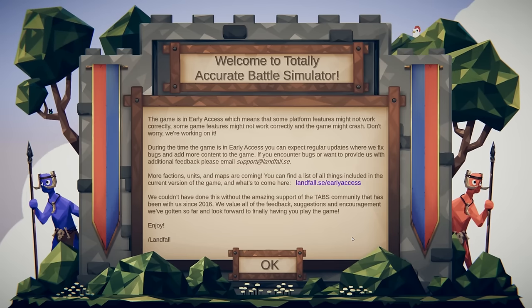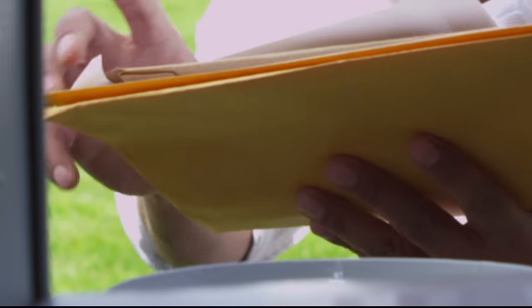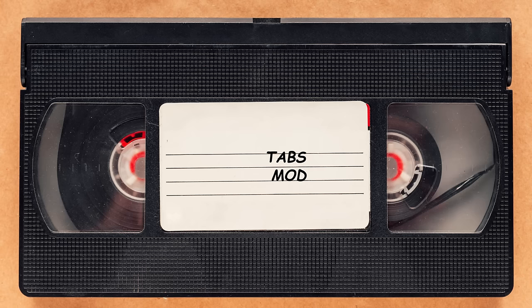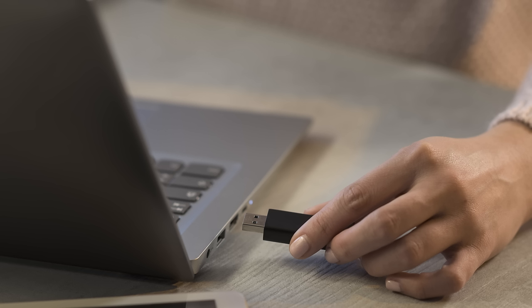Welcome back to Totally Accurate Battle Simulator. So while we're waiting for the legacy update, I got something really strange in the mail. It was a manila folder - you know, those classic style folders. On the folder it said 'put the files in the computer,' and inside was an old VHS tape that said 'tabs mod.' So I used a classic USB to VHS tape adapter and was able to put the files in the computer pretty easily.